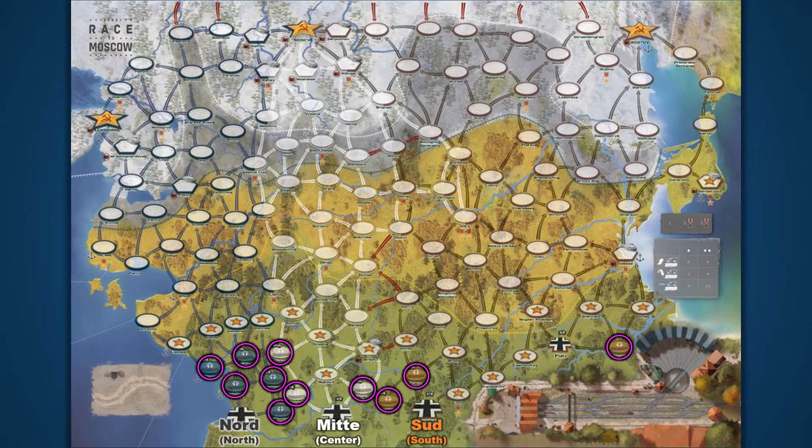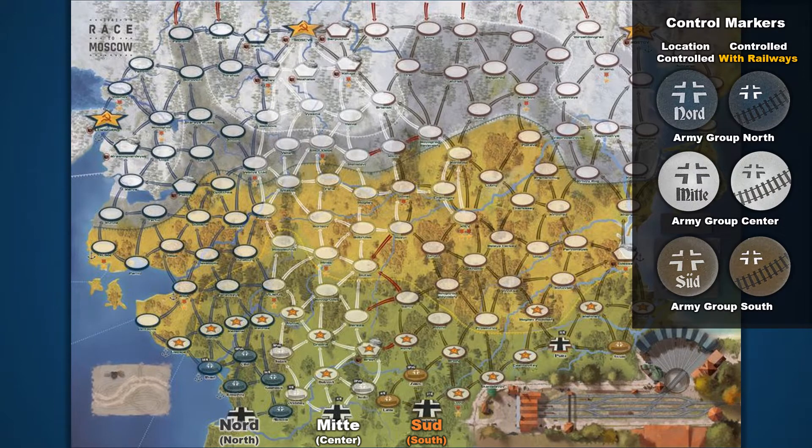Several of these forces begin the game in spaces already under German control with secured railways, printed on the game board in that group's color. As the army groups proceed into Soviet territory, they will place control markers on Soviet spaces they take over. One side signifies the army group that owns a space, and the reverse side indicates that the group has secured railways in the area. In the last steps of a player's turn, they may advance their railway by flipping one of these markers to the rail side.